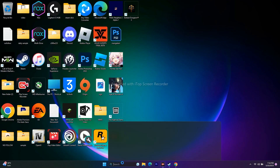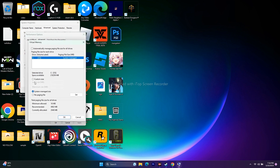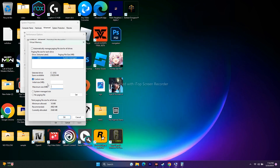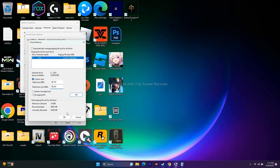Increase virtual memory to help with performance. Search for View Advanced System Settings, go to Advanced, then Change under Virtual Memory. Set a Custom Size — the initial size should be 1.5 times your total RAM in MB, and the maximum size should be 3 times your total RAM in MB. For example, with 32 GB RAM: multiply 32 by 1024 to get 32768, then multiply by 1.5 for initial size (49152) and by 3 for maximum size. Click OK and try playing.